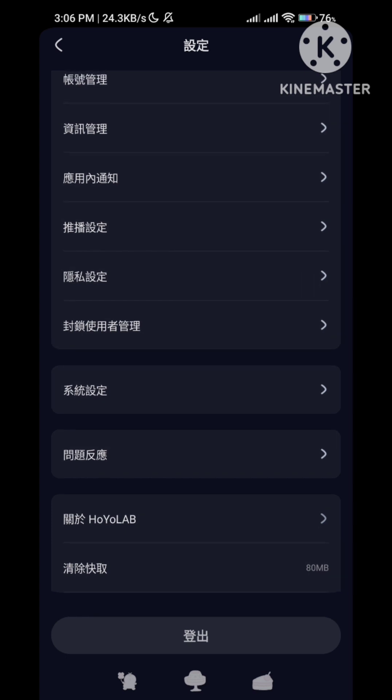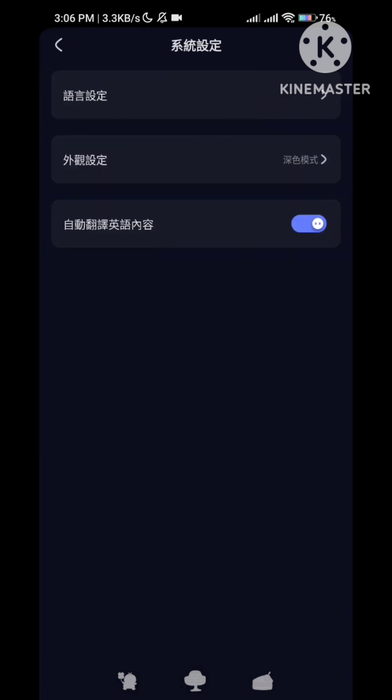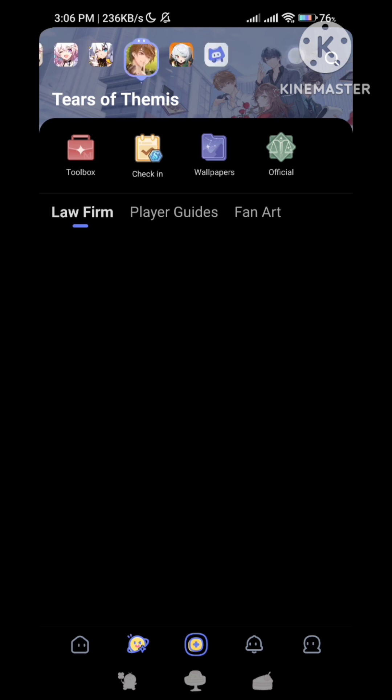That's basically all you need to know. For example, if you want to check into other games, just to play safe, go back to settings. In case you forgot which one it is, tap the first option and change it back to English. It's a bit of a hassle because you have to keep bouncing back and forth, but that's how it works.